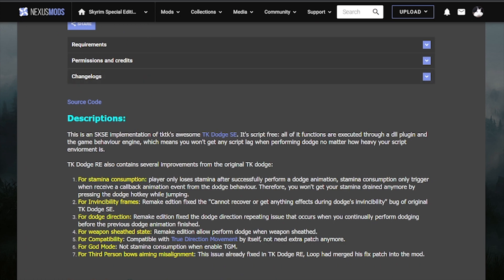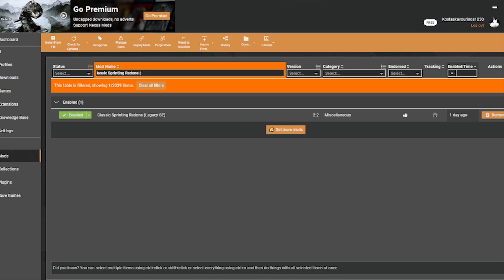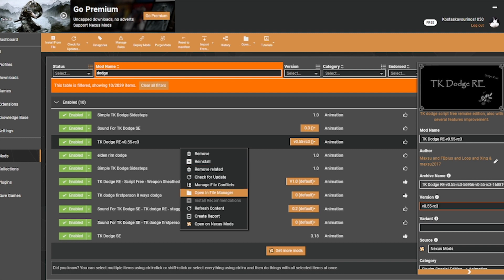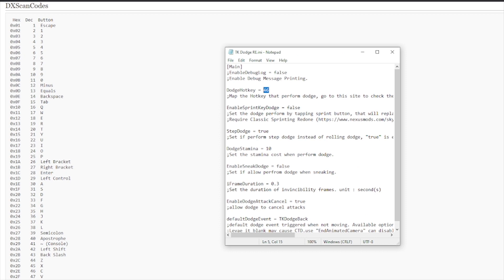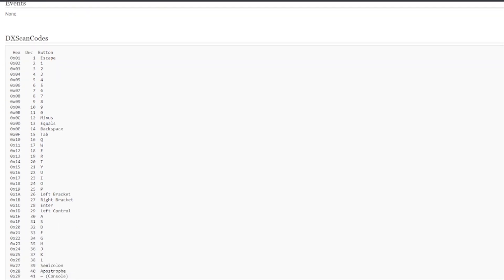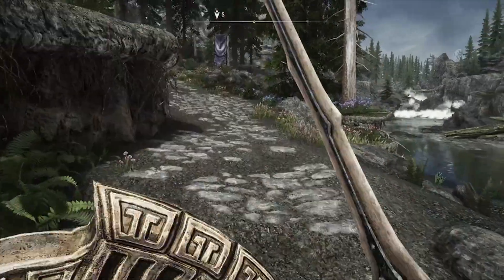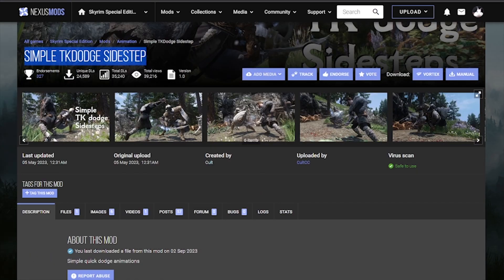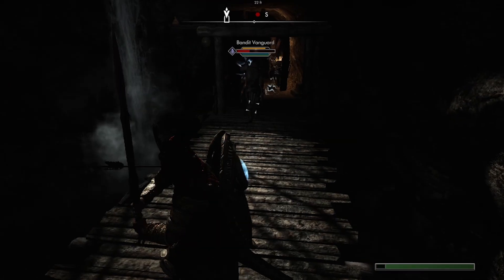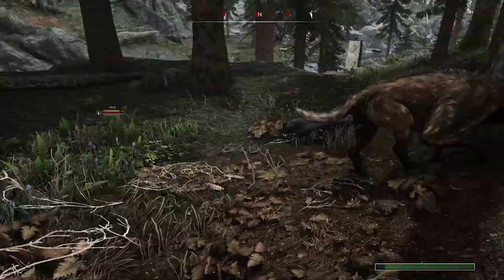Once you've successfully installed DKDodge, make sure you have all requirements including iFrame Generator, and sort your load order. Then go to DKDodge RE, open the File Manager, go to Plugins, go to the INI file. Here you'll find the dodge key setting, which tells you which key triggers the dodge. I've included DXScan codes in the video description - I like to use 46 which corresponds to C. Also go and grab Simple DKDodge Sidestep - it's the best I've found for first-person dodging and it has a nice step dodge as well.